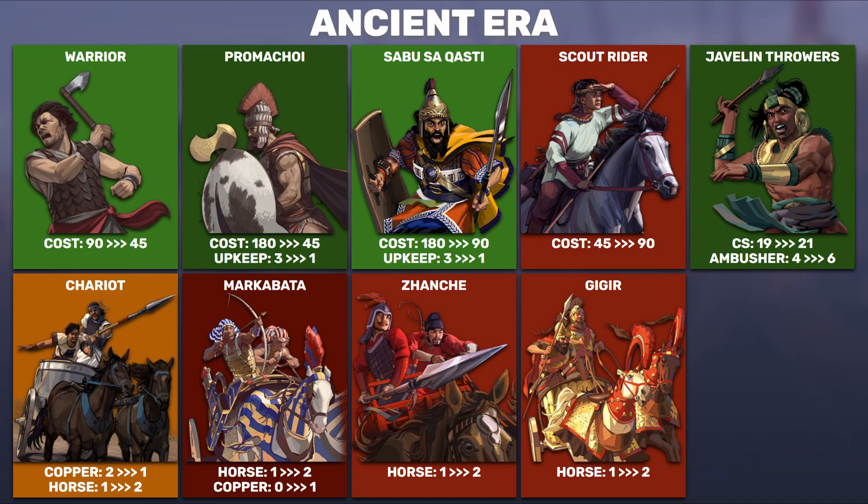I don't really like this approach to consistency, especially with unique units that are much more premium than their generic counterpart. Then speaking of these premium units getting consistent changes — we have the Sabusa Kwasti, a spearman replacement. Spearman in the game right now costs 90 with upkeep of 1, so this unit will also get upkeep of 1 and cost of 90. Also a very nice buff.